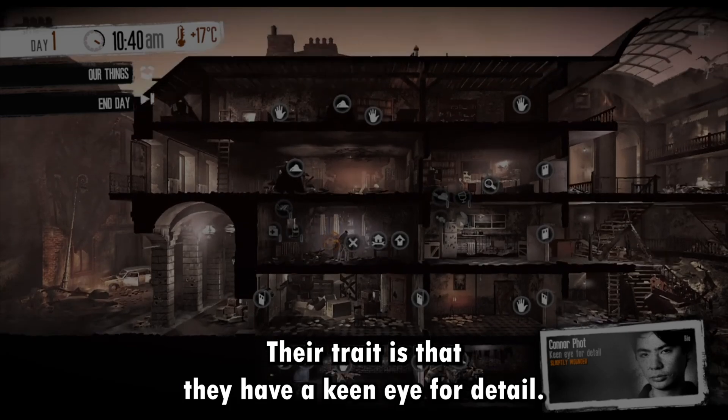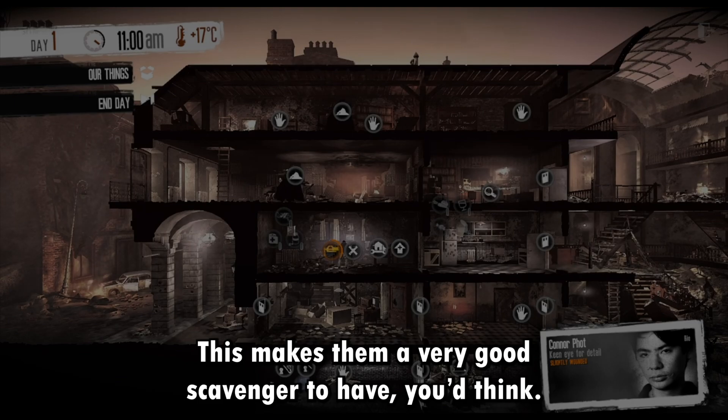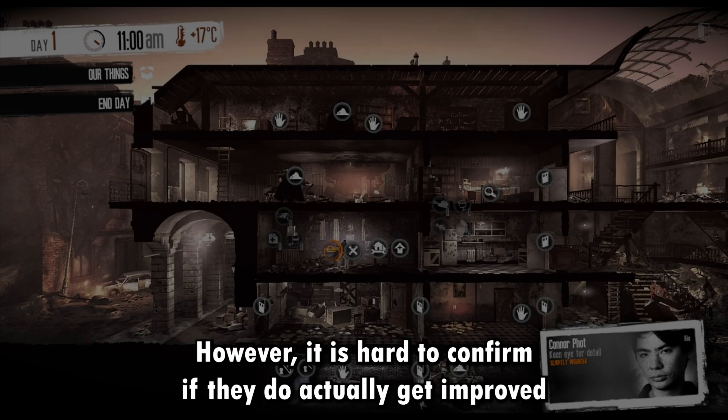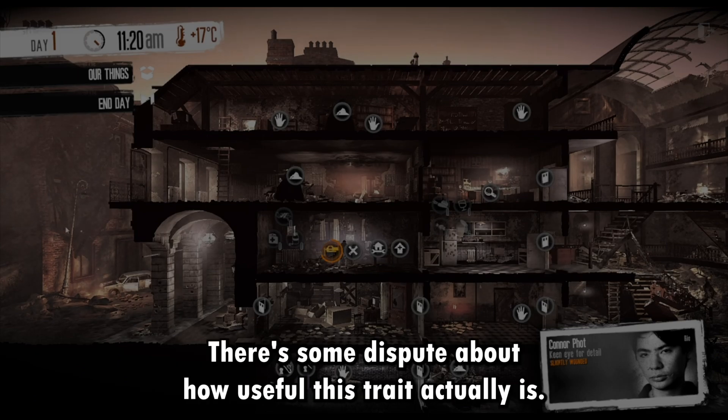Their trait is that they have a keen eye for detail. This means they can find extra scavenging spots when out at night, apparently. This makes them a very good scavenger to have, you'd think. However, it is hard to confirm if they do actually get improved scavenging or these extra locations that they talk about. There is some dispute about how useful this trait actually is.